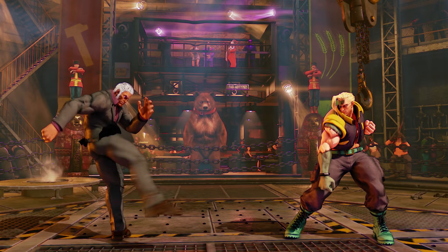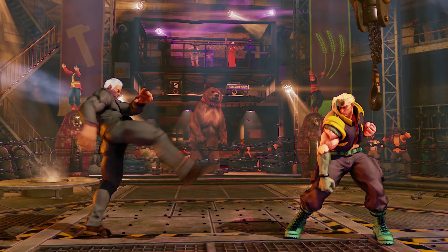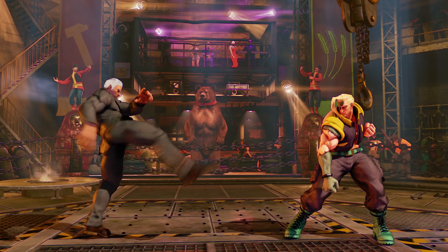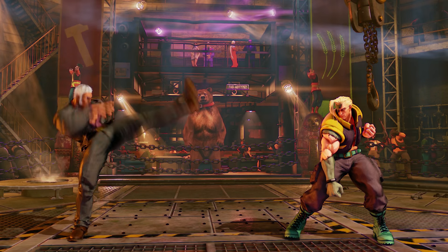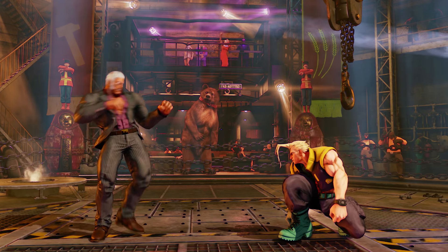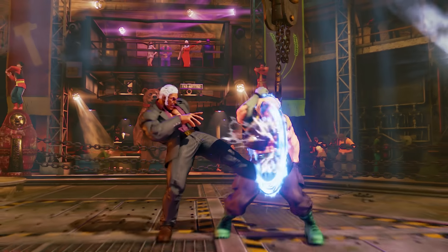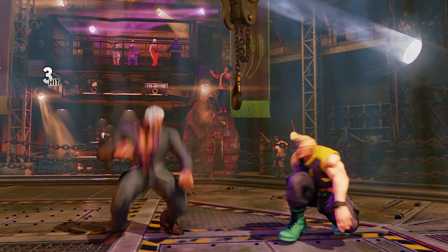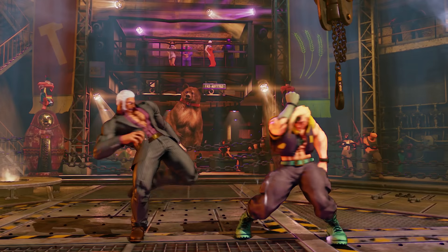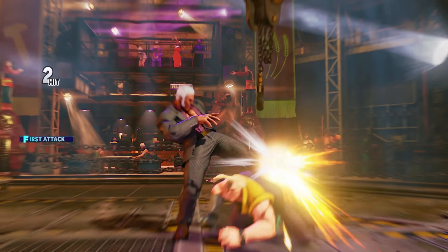Standing light kick starts up in 5 frames and can be cancelled. Standing medium kick starts up in 8 frames, has pretty good range, and honestly looks like Urien's best poke — a souped up version of Karin's standing medium kick. Standing hard kick starts up in 11 frames and similarly can be charged by holding the hard kick button. It has a great vertical hitbox and can be used as an anti-air. If charged and it hits an airborne opponent it will slam them to the ground. When charged, this normal becomes a double-hitting overhead that leaves you plus 8 on hit, and you can link to standing medium punch, crouching medium punch, or crouching medium kick if further away.